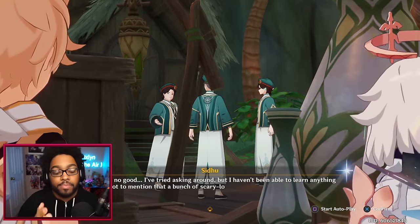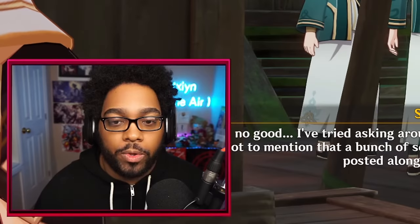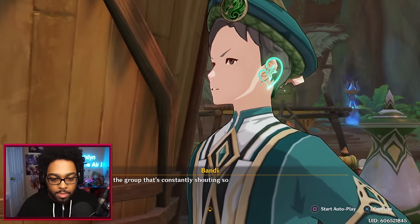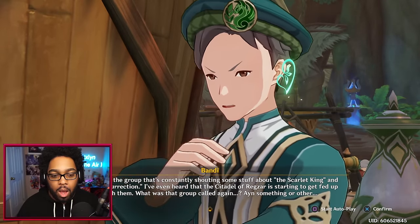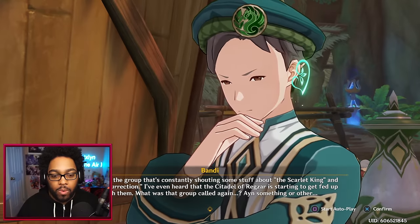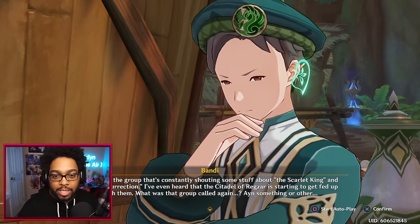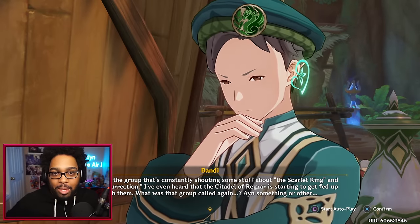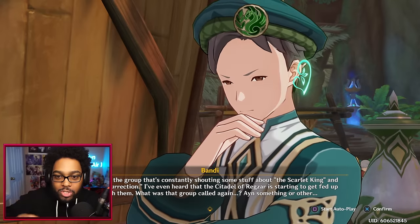Paimon: 'Tried asking around but I haven't been able to learn anything useful. Not to mention a bunch of scary-looking Eremite mercenaries have been posted along the streets.' Were they sent by the Academia to find the knowledge capsule? 'Especially the group that's constantly shouting stuff about the Scarlet King and some resurrection — I've even heard that the Citadel of Regzar is getting fed up with them.' They're called Ayn al-Ahmar. So these guys want to resurrect the desert god — they're like: 'Sumeru's got no general leader, Lesser Lord Kusanali barely exists.'